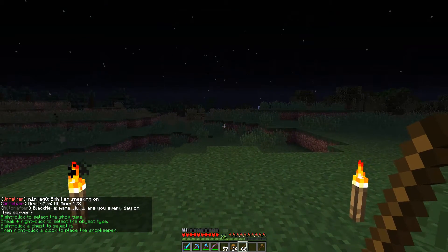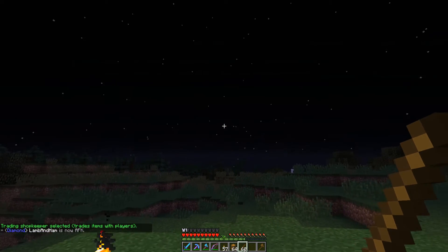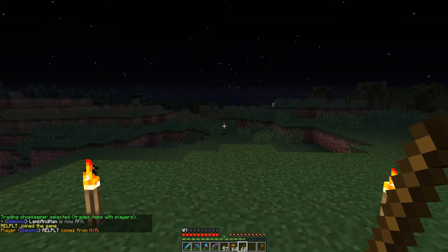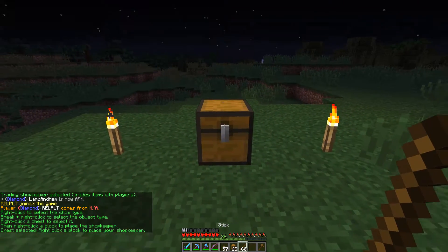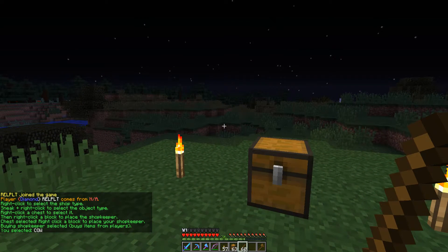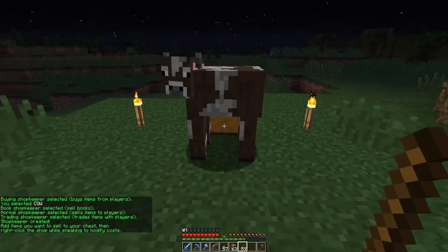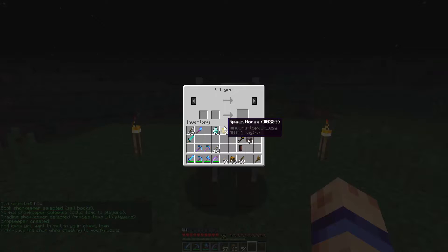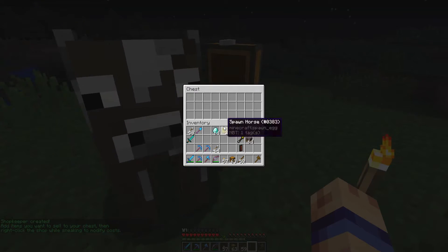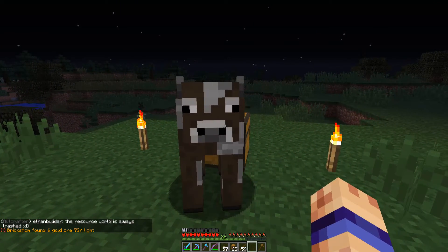Now if you want to set up a shop for trading that's not emeralds, we can right click in the air and change it to trading shop. Trade items with players. So now we can place this, right click on it, and let's try a different object type — let's try a cow. Trading shop with a cow. We're going to place the cow in front of the chest. So now the cow is our villager that we can trade with. We want to trade spectral arrows — I would love to have some spectral arrows.